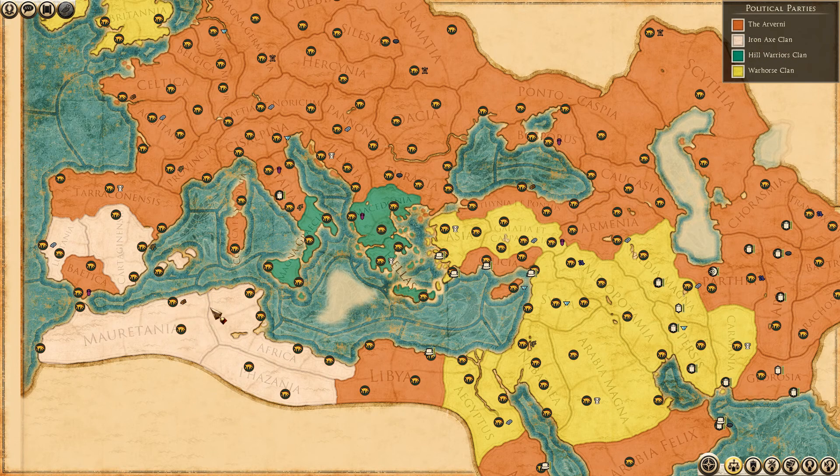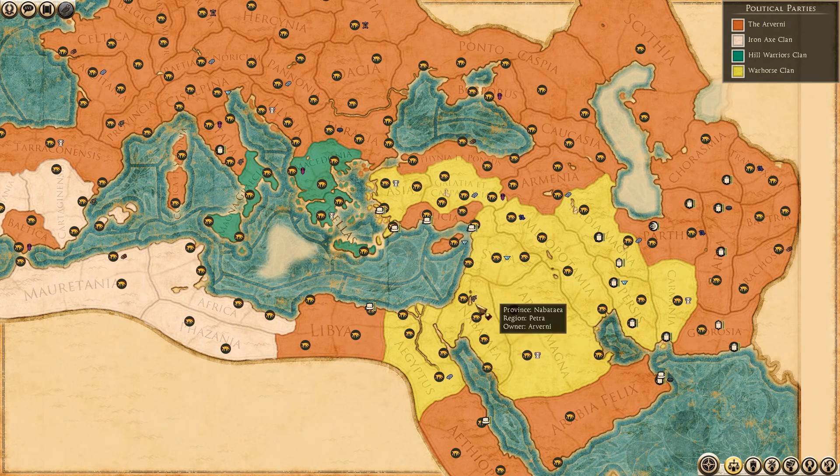Iron Axe is taking control mostly of this part of Africa, and Hill Warriors clan is taking control over Greece and part of Italy and Syracuse. War Horse clan is taking over mostly Asia Minor.